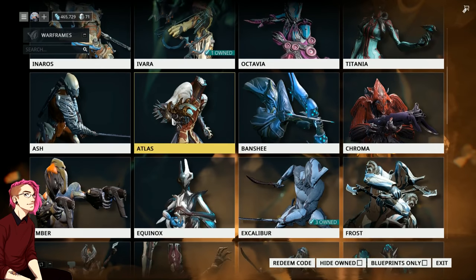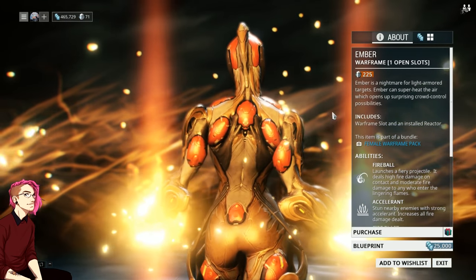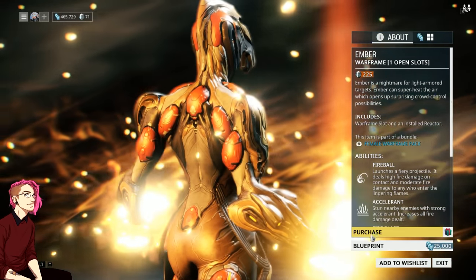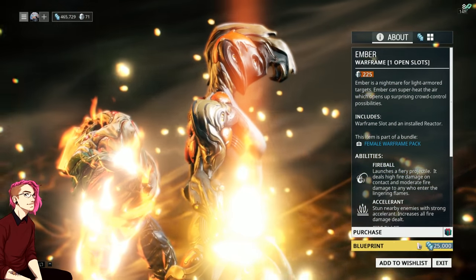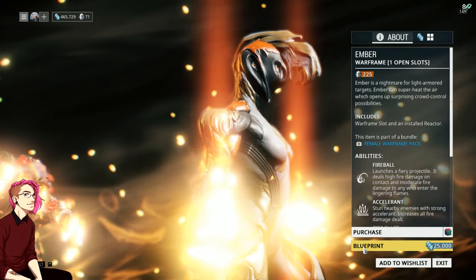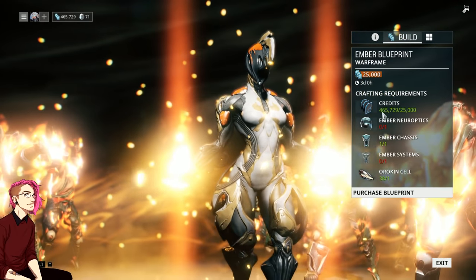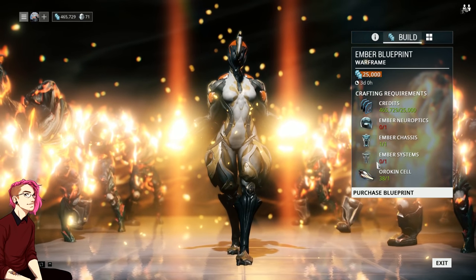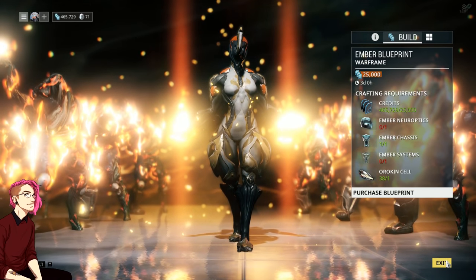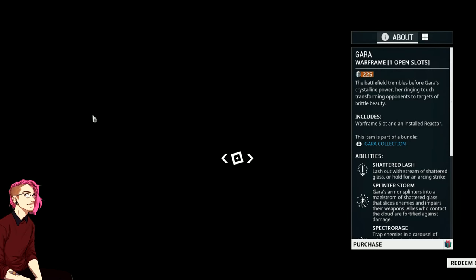If we go to something else — let's say Ember — you'll see the price to purchase but you also see a blueprint button. This is very, very important. You want to come to your market frequently to check on potential Warframes you can get. If you click on the blueprint, you'll see that you need credits, the Neuroptics, the chassis, and the systems, as well as an Orokin cell. The blueprints and the things you need to build those frames are going to vary from frame to frame.